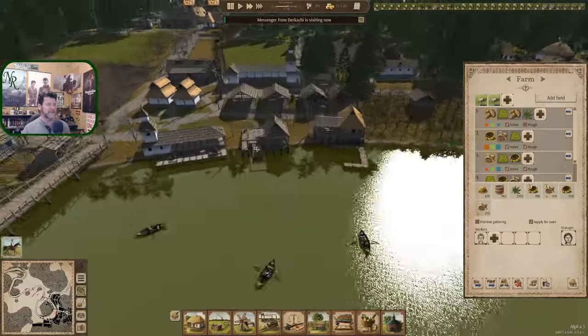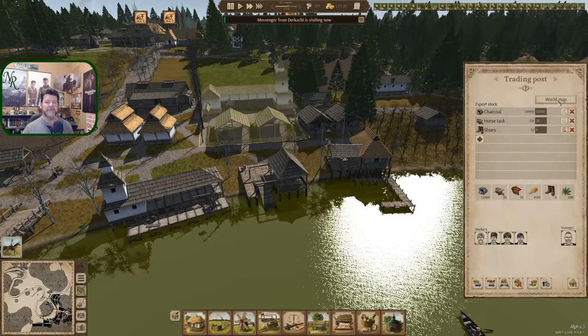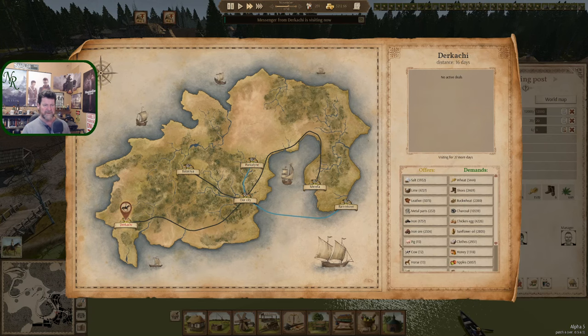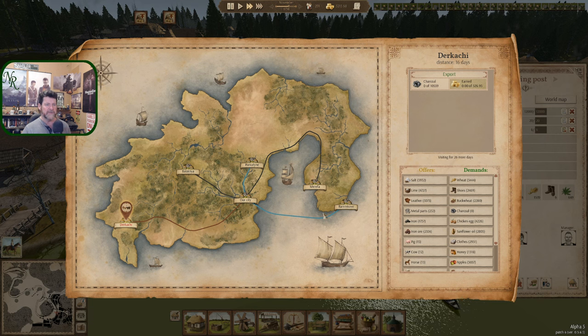Dirkachi is the one that buys our charcoal, right? I have 12,000 charcoal in place. Dirkachi — right there. Yeah, charcoal. You'll take 10,000 — we'll sell it all. Deal.